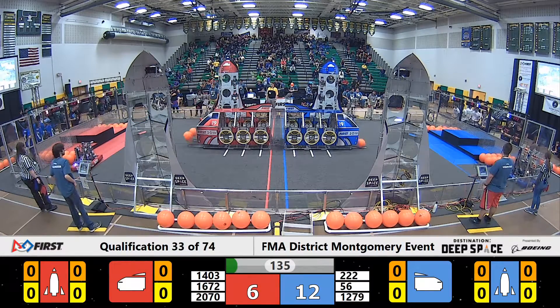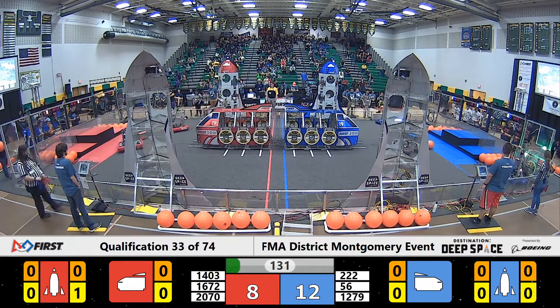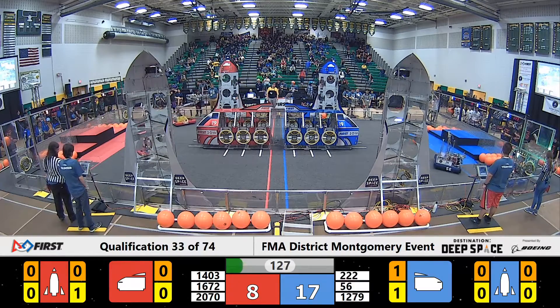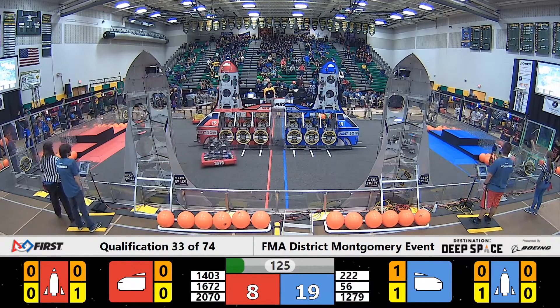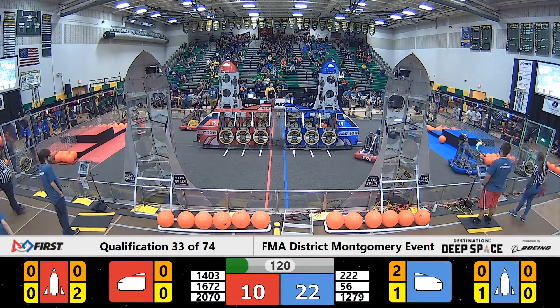1403, Cougar Robotics, lifting that hatch panel high in the sky. 1672, the Robo T-Birds, place down a first level hatch panel. 1403 falls right behind them, placing a second level hatch panel. On the far side, the Red Alliance rocket ship.